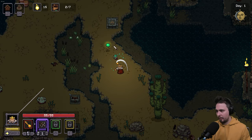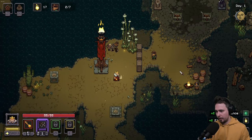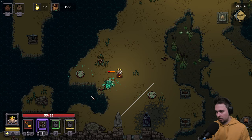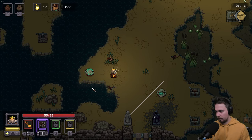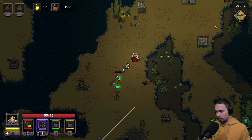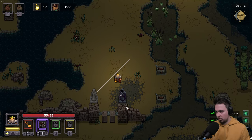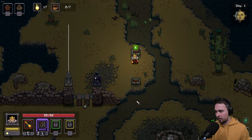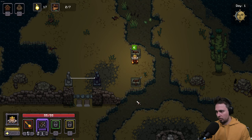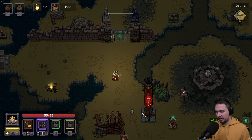An enemy almost killed us — close call! Next day begins. We can't go inside a certain area — need the next ability. An explosion trap goes off — a lot of enemies! Found a room: only one enemy inside, pretty simple to deal with. Six enemies total to kill in this section.